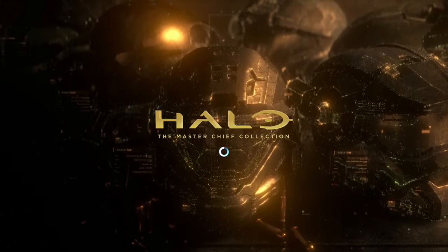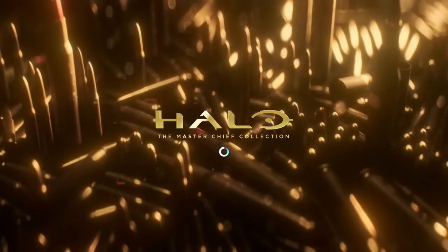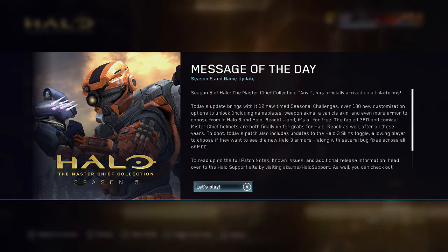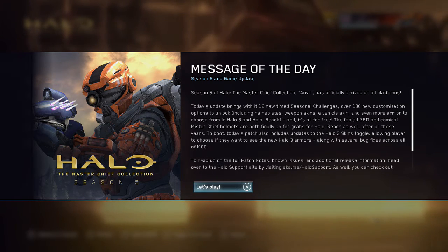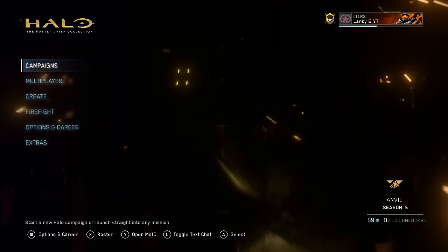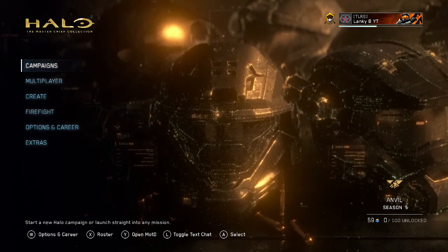I'll quickly turn off the music but we'll get the quick little intro. I'm not too fond of the complete gold feel of it. It's not bad — it's nice to see some of these old visuals, and there's that helmet which we've been waiting for for quite a while. Season 5 of the Master Chief Collection — Anvil — has officially arrived. Over 100 new customization options to unlock including nameplates, weapon skins, a vehicle skin, and much more armor to choose in Halo 3 and Halo Reach. And it's all for free. I've only got 59 points — I have not been playing MCC as much as I should have.